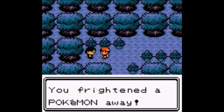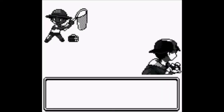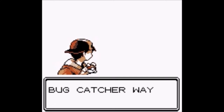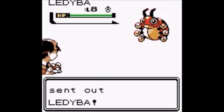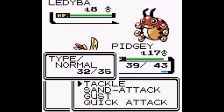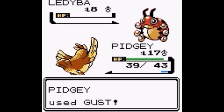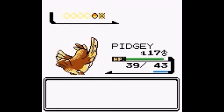A trainer shouts 'Don't sneak up on me like that, you frightened the Pokemon away!' — cool, battle time, get paid. Do what I do best. She sends out a Pokemon, very very easily dispatched with Gust. Taken care of — easy peasy, lemon squeezy.